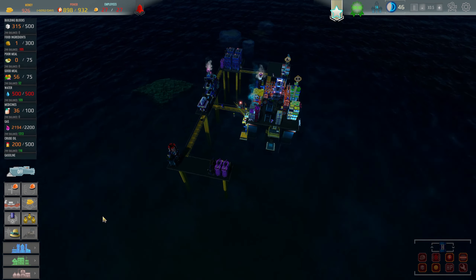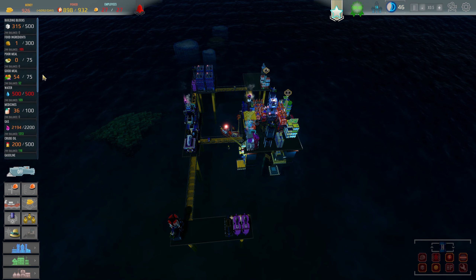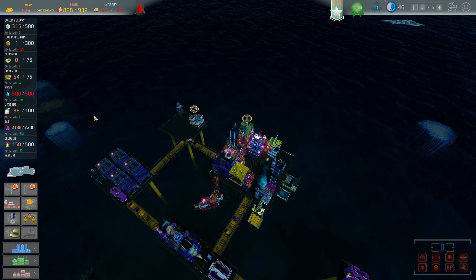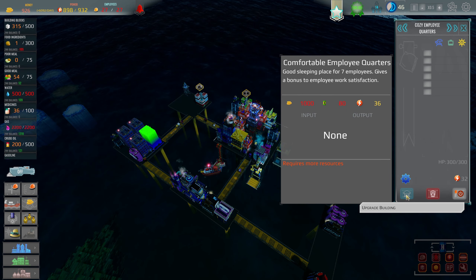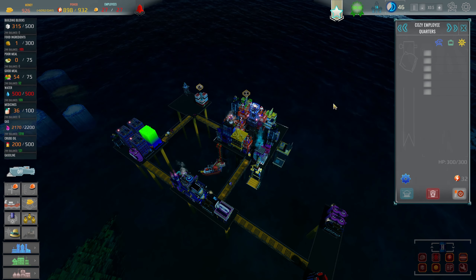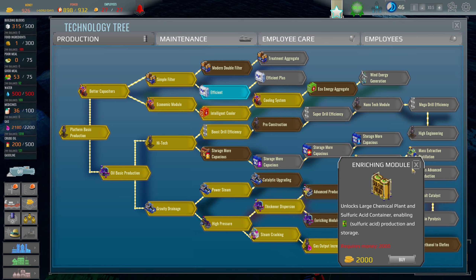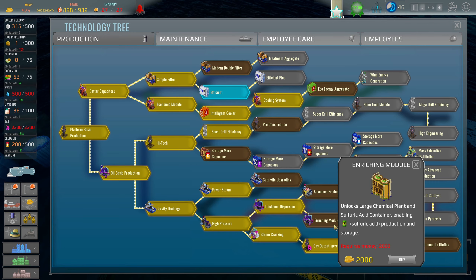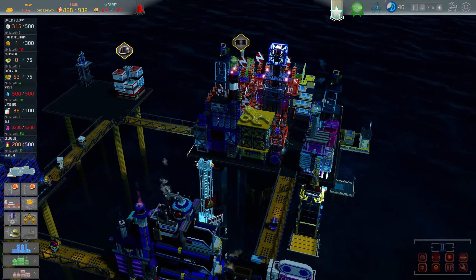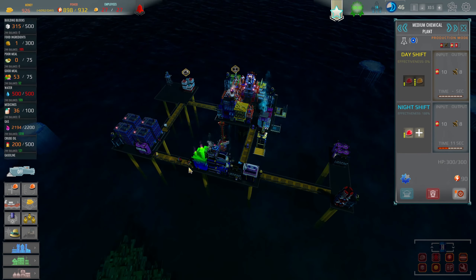We spent enough cash. Let's check: building blocks, food — I'm burning through food really quickly. I did upgrade these right? Oh — I cannot upgrade this unless I use sulfuric acid. That is really kind of a weird requirement. So before I can upgrade that I've got to go ahead and unlock sulfuric acid, which costs 2000 coins. Then we'll have to start producing it. It's unlocked in the large chemical plant — that's a refinery, medium chemical plant. I already got some workers in there so that's a start.